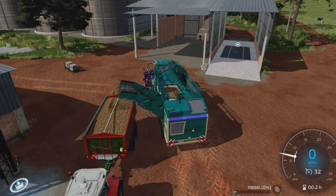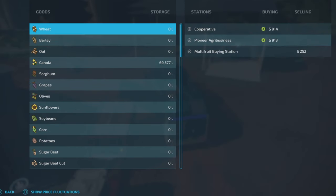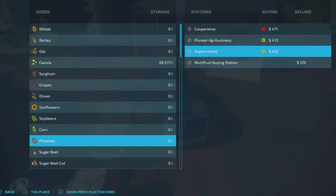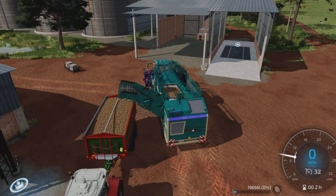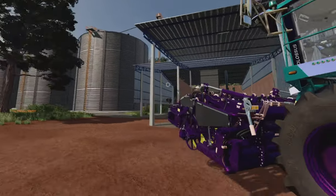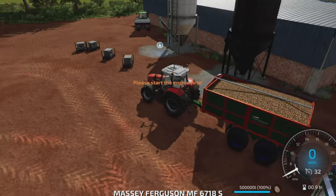Who buys potatoes on this map? The cooperative, the agribusiness, the supermarket - all pretty good prices. Price fluctuation is 600 in July, that's peak. We're going to hang on to these because we really don't need the money right now.